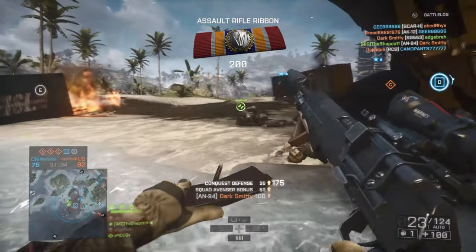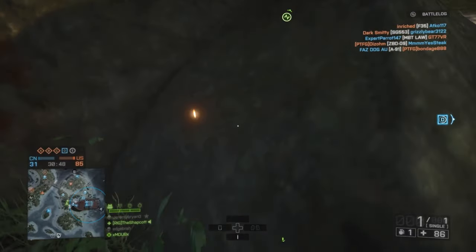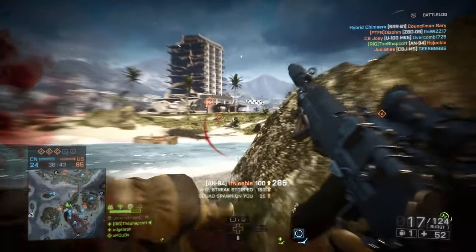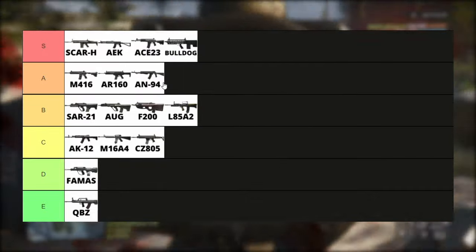Finally, the last weapon to be added to the game — I think it came in a guns pack or something — it's the AN-94. I'm gonna have to make an exception to my burst fire hatred here. This thing has a two round burst but it kills super quick. If you're accurate and you master the burst, this thing can be really competitive. A tier.